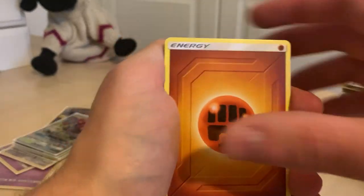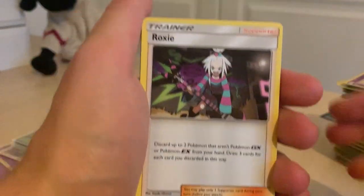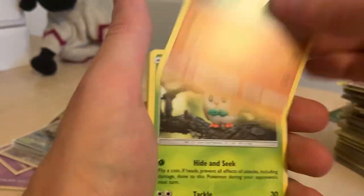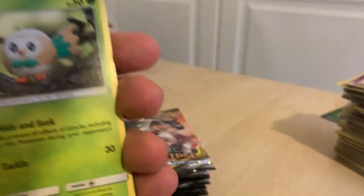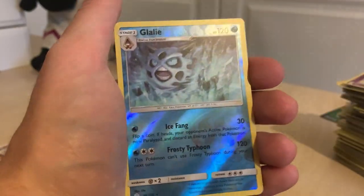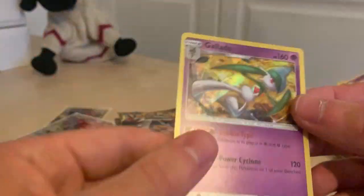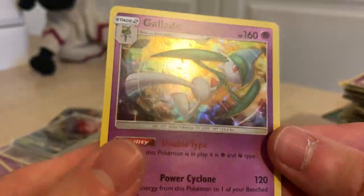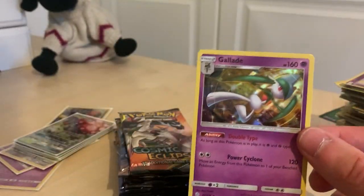So we've got Fighting Energy, Roxy, Professor Oak, Pyroar, Passimian — don't know, man — Rowlet, Lillipup, Skrelp, Gallade, Gallade. A Gallade — that looks nice. That's another cool holo that we managed to get there. I'm kind of glad that we are getting these types of holos, obviously. Getting a GX would be better in a sense, but I still rate them.